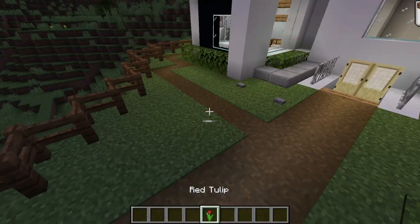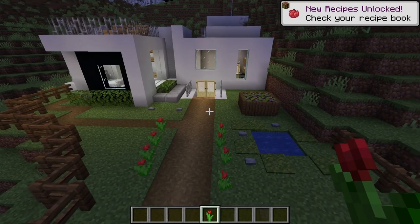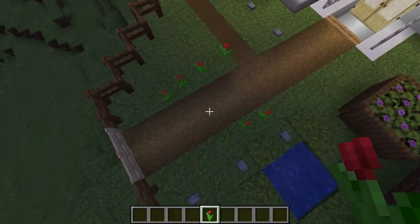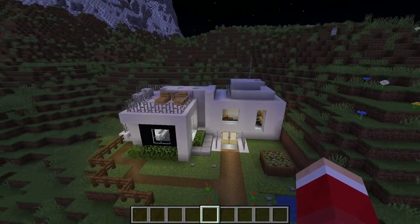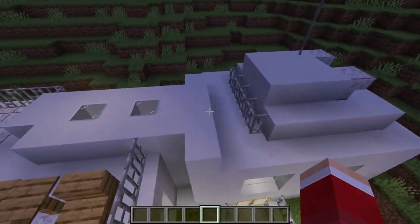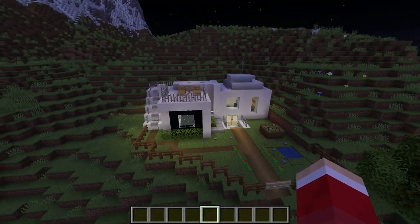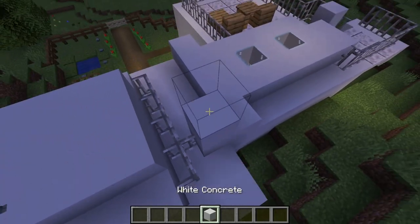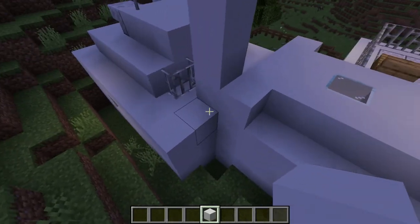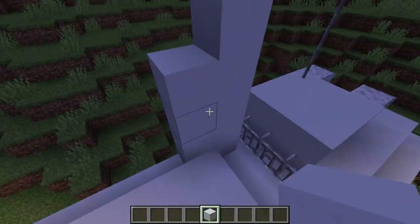Look here — like that. All right, pretty simple. I'm going to come back and look at this — looking pretty good but I think it needs a little more detail on the center because it just isn't quite right. You can just sit here and mess around with block designs and see how they look.